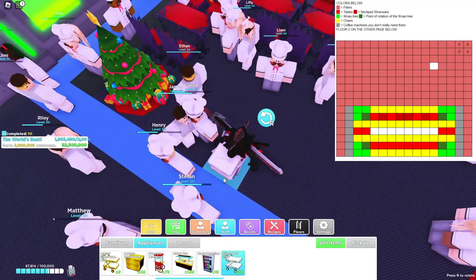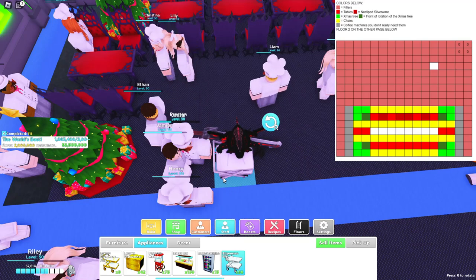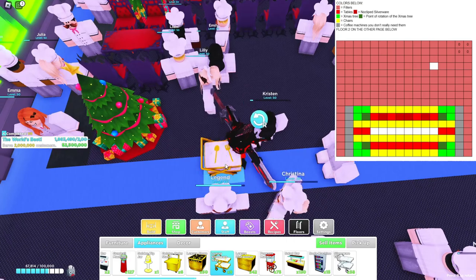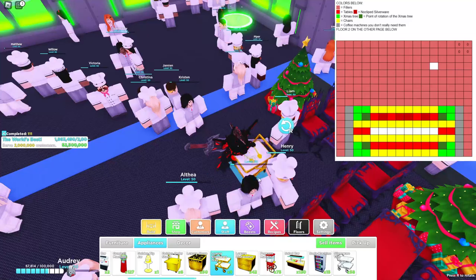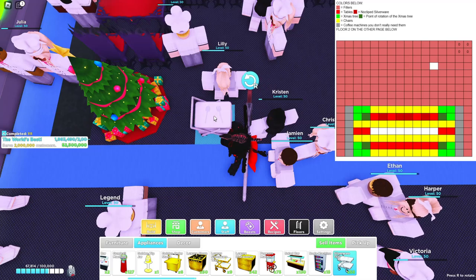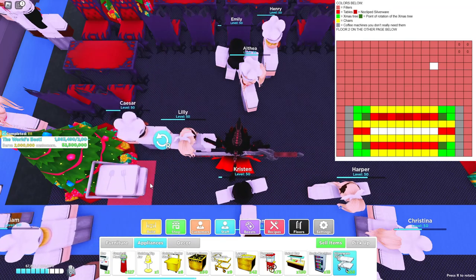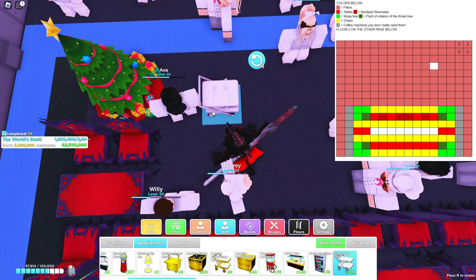Now come to appliances — these are supposed to be silverware trays. I'm not sure whether to use the gold luxury ones or not. I'm going to use normal ones because that's what most people have. Facing the door, there should be one right there, then two — not one — and one there, like that.